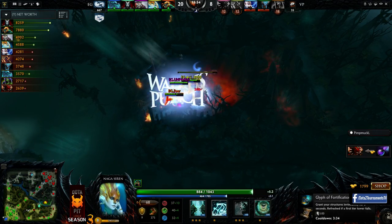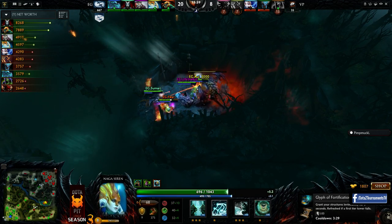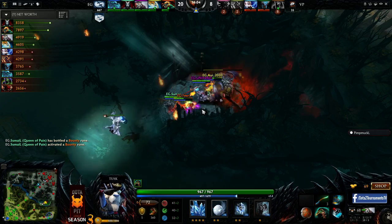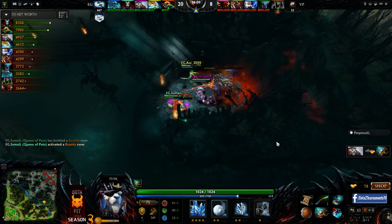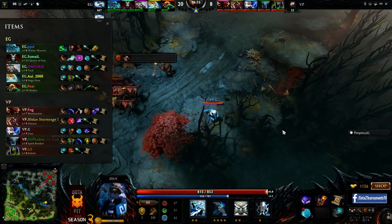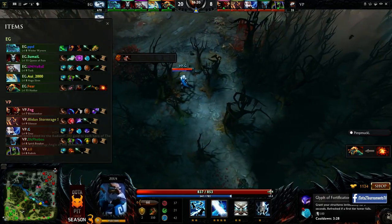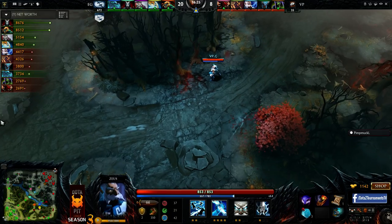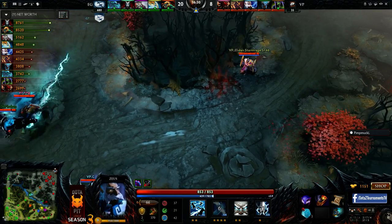What better hero to use Rosh on than Huskar? It's really hard — even if they have good fights and they get the blood rage onto Zeus and he's blowing everyone up, it's not really going to do that much against Huskar, who has been completely untouched this game. Now has 2k gold on top of his armlet and Dominator. Probably going to go for the Sange into Halberd. They give the Aegis to the Huskar.